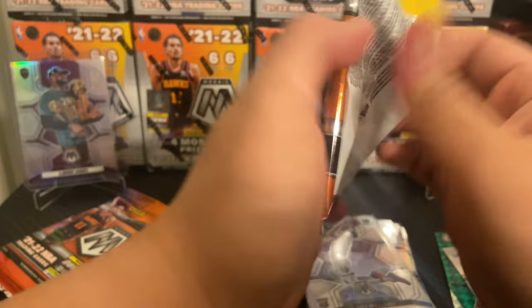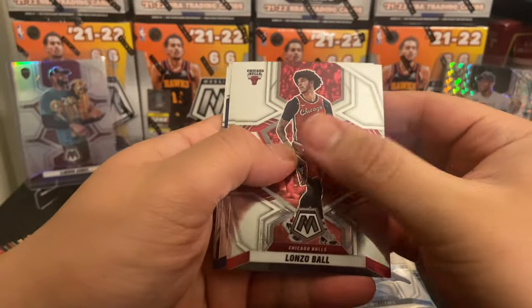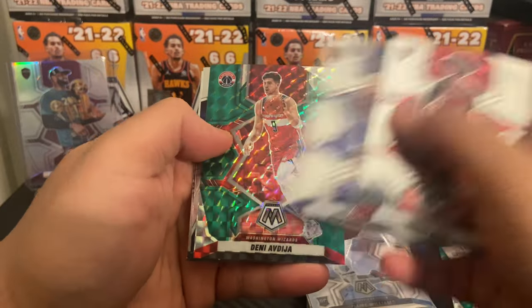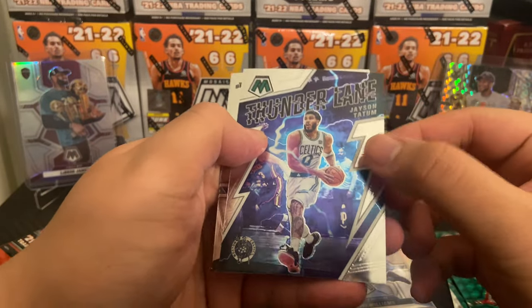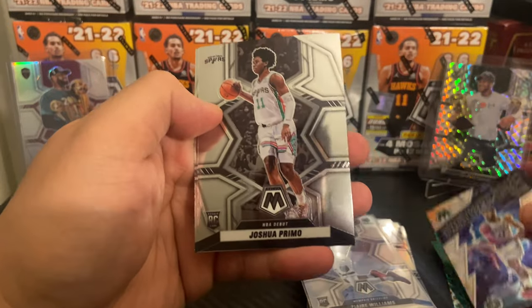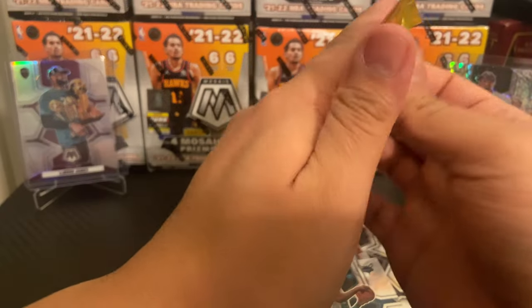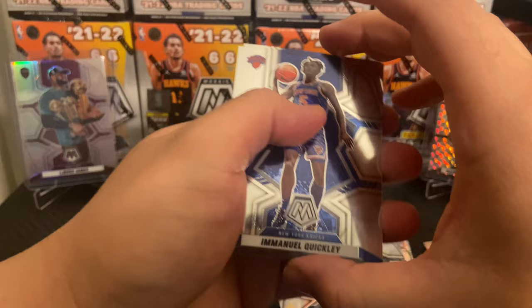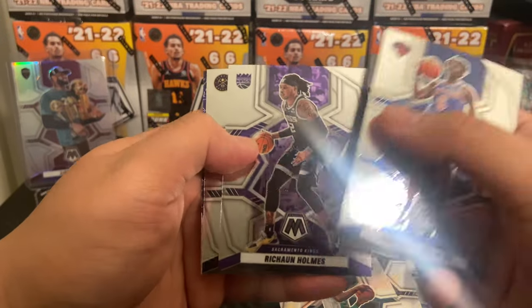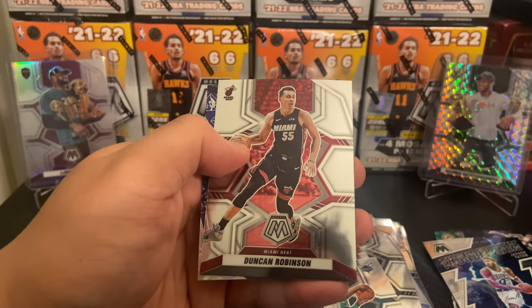Five packs down, let's turn it up a little bit. Lonzo Ball, Stephen Curry, Daniel Dia, Jason Tatum on the Thunder Lane. Can't run away from this guy. Josh Primo and Kai Jones — wow, very underwhelming blaster so far. Last pack mojo — let's see. Rashawn Holmes — what is that in the back — Facundo Campazzo, Duncan Robinson.